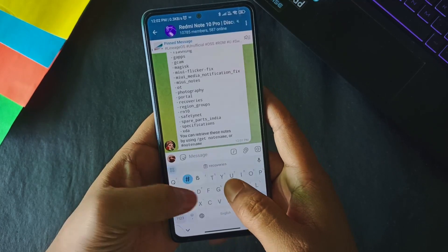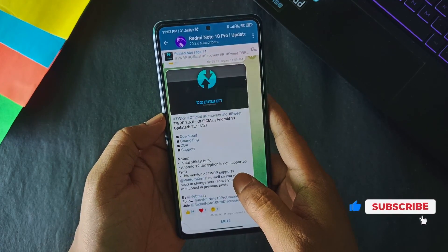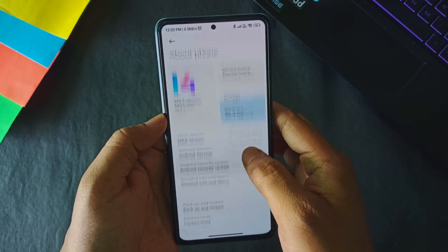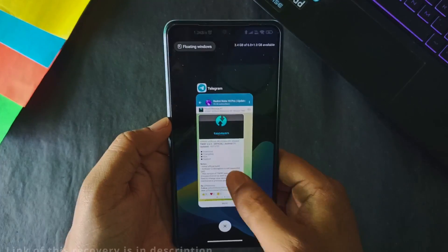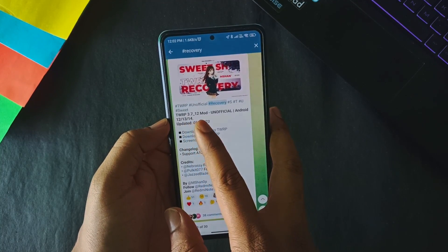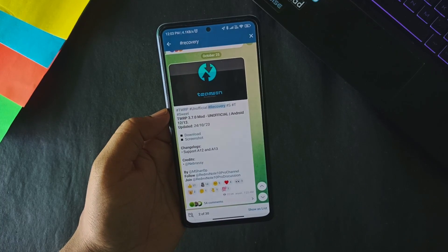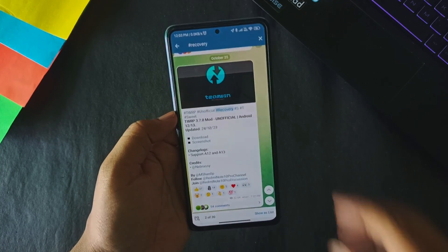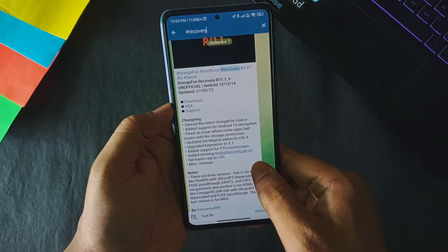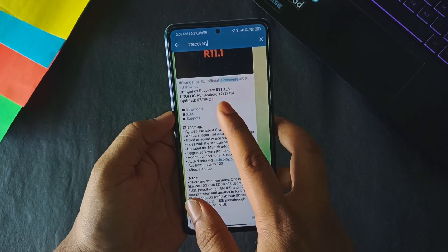In the discussion group, type 'notes' and you will get the recoveries note. Click on recoveries, type hashtag, then enter 'recoveries' and you will get all the recoveries. If you click on TWRP you will be redirected to the post, but that is for Android 11. Currently I am on MIUI 14 which is based on Android 13, so I need to download the recovery for Android 13. We have TWRP 3.7.12 mod unofficial which is for Android 12, 13, and 14. For recoveries I suggest the OrangeFox recovery for Redmi Note 10 Pro and Pro Max.